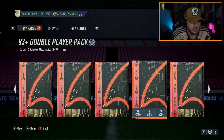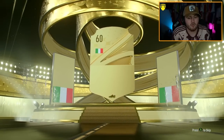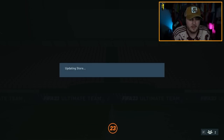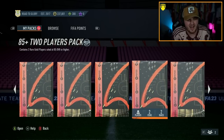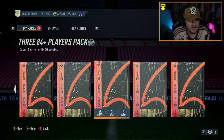I don't even know what to open next. We'll do the 83 double upgrade. We haven't packed a hero yet, which is interesting. Apparently my chat is saying the heroes are really difficult to pack, which makes sense — there's only like four of them versus all the icons. Landon Donovan and Lundberg aren't that great. 83, 84 plus? Here we go.